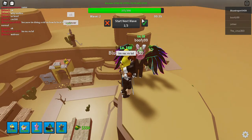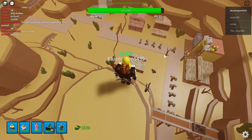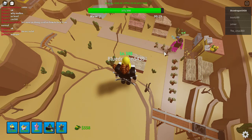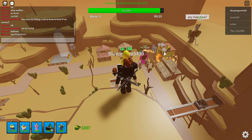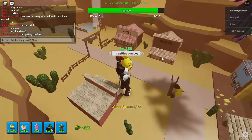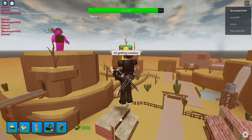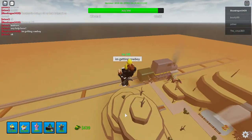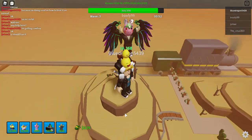Anyway, we need money for more towers because we don't have any except this mortar right here, which still isn't going to do much. So basically you're going to want to try to get the best towers that you possibly can as fast as you can. How does this guy have a Cowboy when I don't have enough money for it? I don't know.